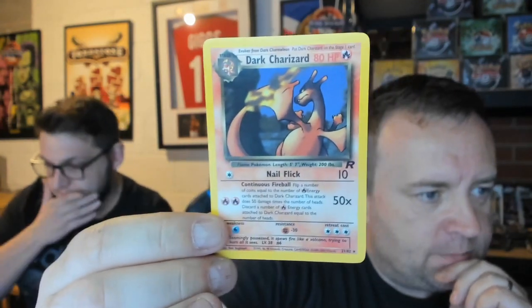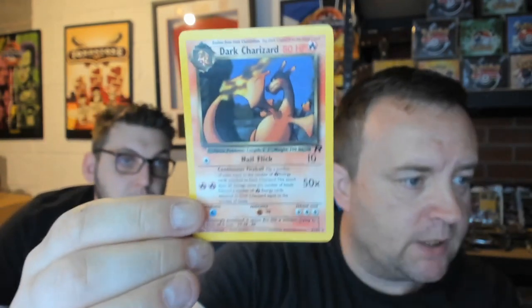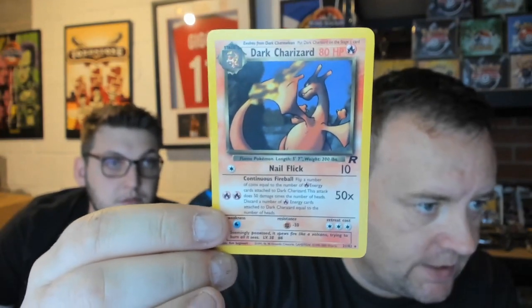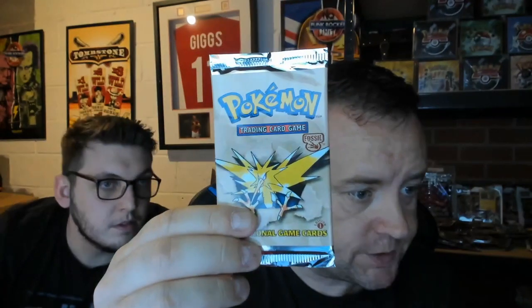What we'll do is get my editor Greg to put the prices of these down in a PSA 10, probably in the bottom right-hand corner, so you guys can see how much they are worth. Right, on to the next pack — we're now getting to the meaty packs, the first edition ones, where things can get very very interesting. We've got two Fossil packs — first editions. This is when the excitement levels really do start to build.